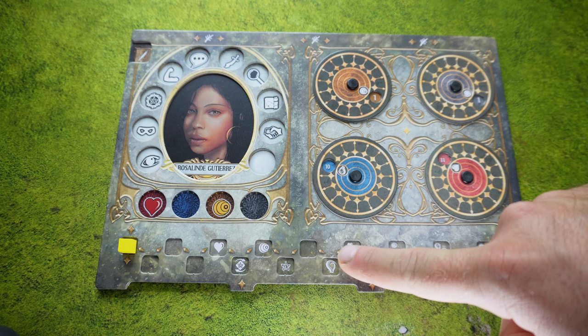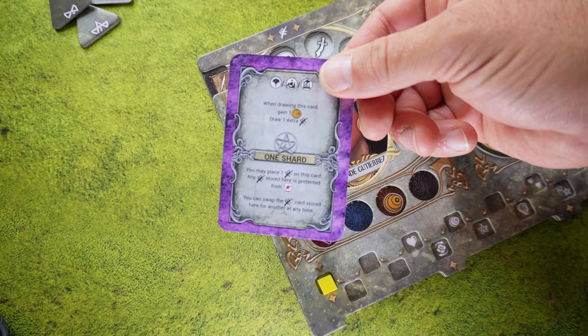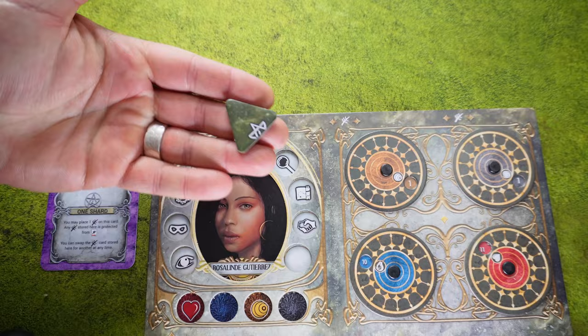At the bottom of the dashboard we can see the experience track. At the start we place the yellow cube on the first spot. As we gain experience we move the cube up, and when we land on a square with a symbol we can choose to gain that skill or benefit. Next, we need to take the one shard card if we are playing nightmare mode, or the four shard card if we are playing quest mode, and place it next to the dashboard.